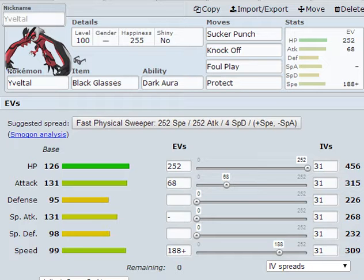The moves are Sucker Punch, Knock Off, Foul Play, and Protect. Knock Off is great for removing items, and Sucker Punch is a great priority move. The EVs I use are 252 HP, 68 Attack, and 188 Speed with a Jolly nature, so it's gonna be fast.